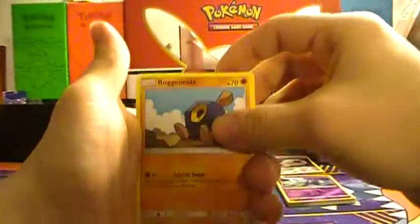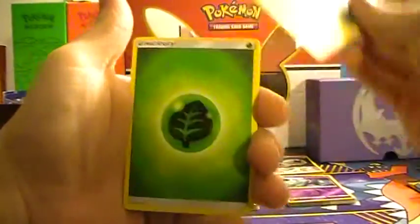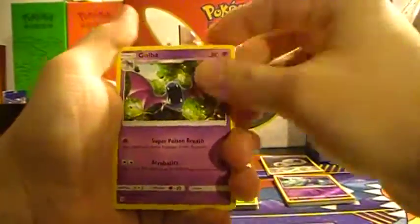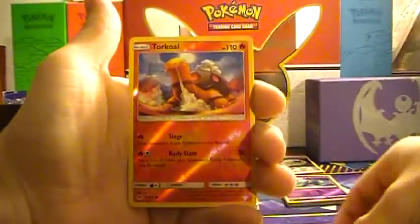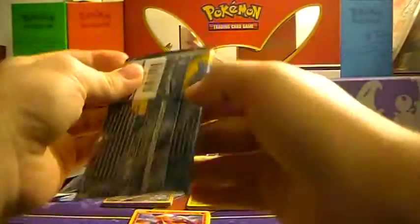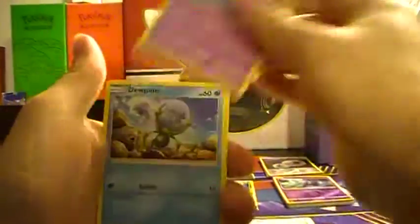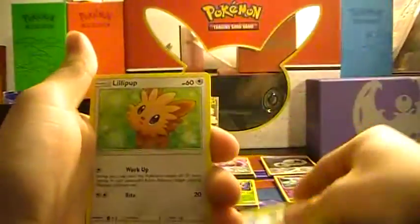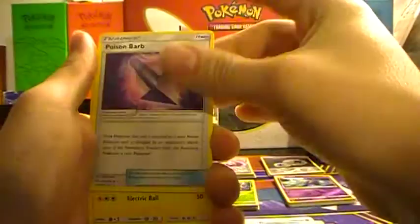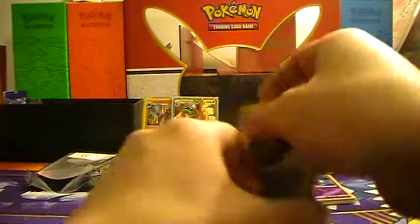Second to last pack, we got Roggenrola, Cosmog, Fomantis, Alolan Grimer, Togedemaru, Grass Energy, Pokemon Catcher, Golbat, Dragonair, Reverse Torkoal, and a Ducky Dewey. And our last pack — hopefully we get something from this. We got Stufful, Mareanie, Doop Hider, Bounsweet, Lillipup, Steel Energy, Poison Barb, Charjabug, Herdier, Reverse Pukumuku, and another Ducky Dewey. Ducky freaking Dewey.